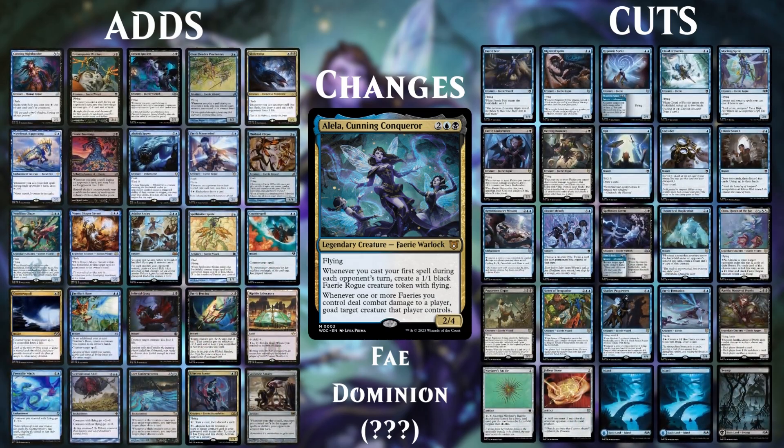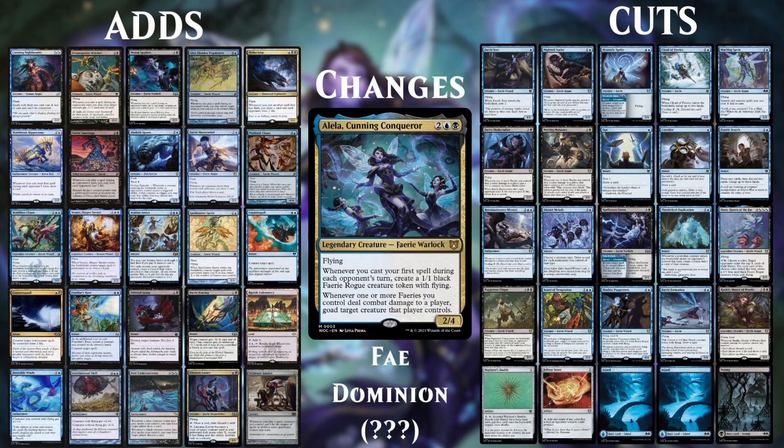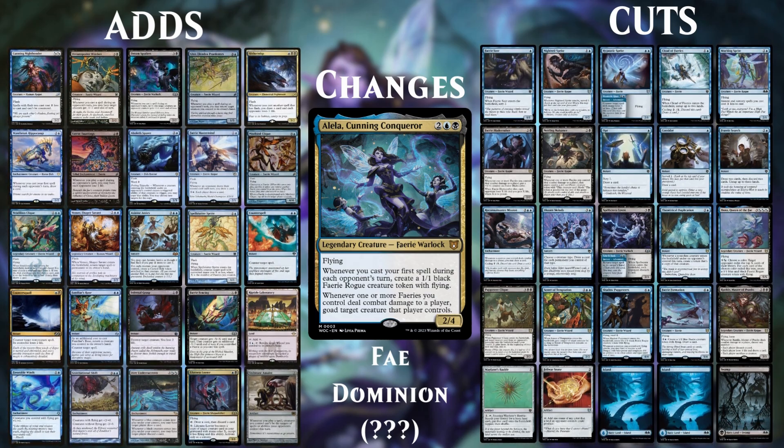Overall, we changed 25 cards. We did take out 13 fairies and only added 8, but with our new commander making fairy tokens, we're actually going to end up with more fairies in the average game than the previous deck allowed. Most of our work was supporting that primary flash theme, with a full 21 of the 25 cards really buffing that area of the deck.